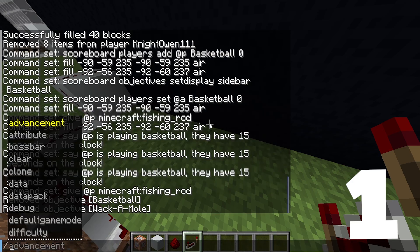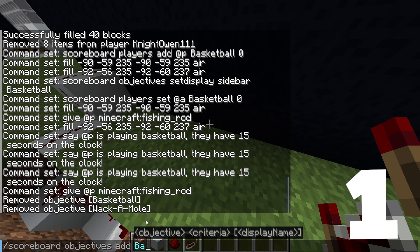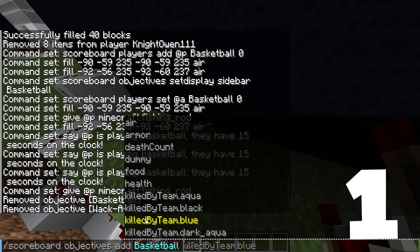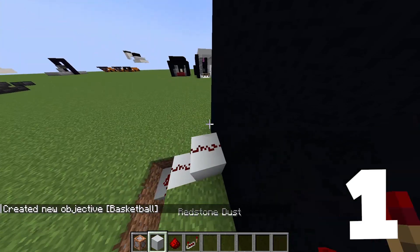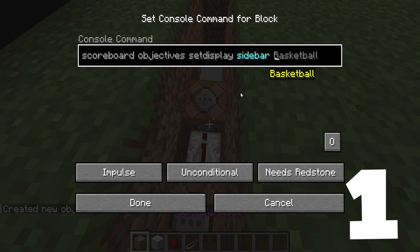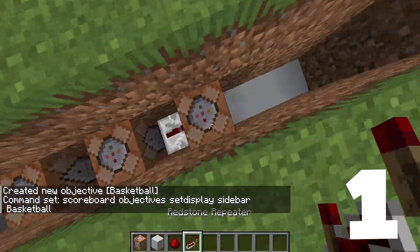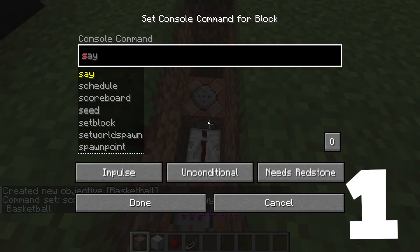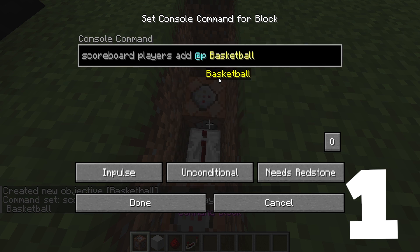And then in the chat, you're going to want to do /scoreboard objectives add Basketball dummy — that's going to now add it. Then /scoreboard objectives setdisplay sidebar Basketball. Then we're going to have /scoreboard players add @p Basketball with a score of zero.